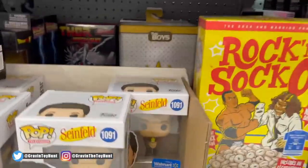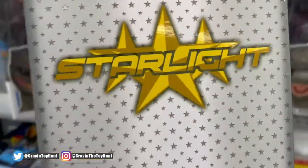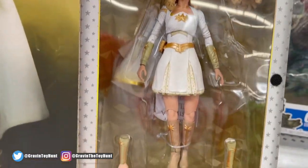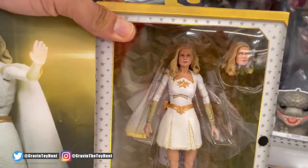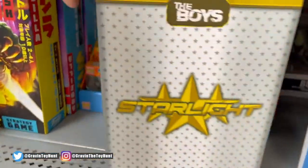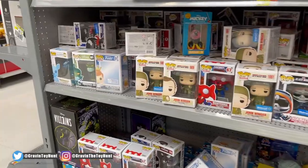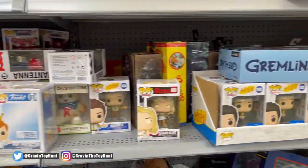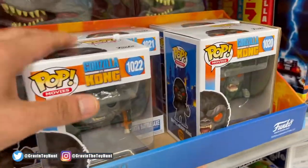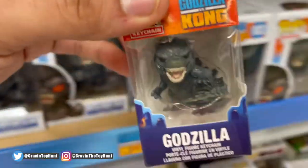Seinfeld — oh, here we go! We got a Starlight. Well look at that, and a Homelander — that's kind of cool, man. I'm gonna have to price this one out. I like it. Little Godzilla, a bunch of just miscellaneous Pops — Seinfeld. Didn't know Walmart had so many Pops. I might pick up a little Godzilla — I got a buddy that's a huge Godzilla fan, I think I'm gonna snag that for him.